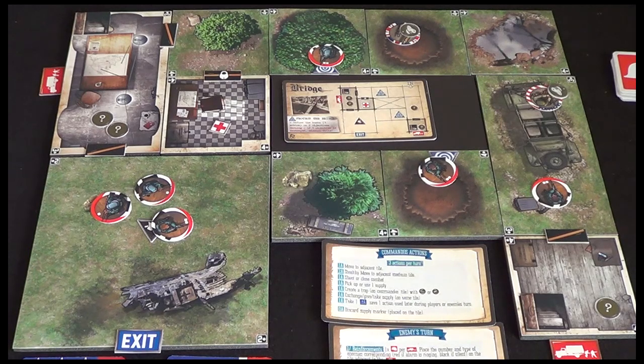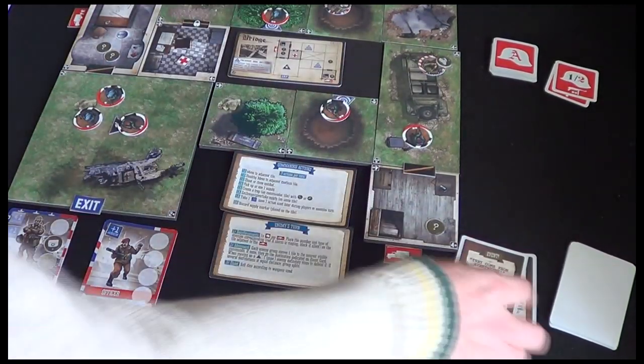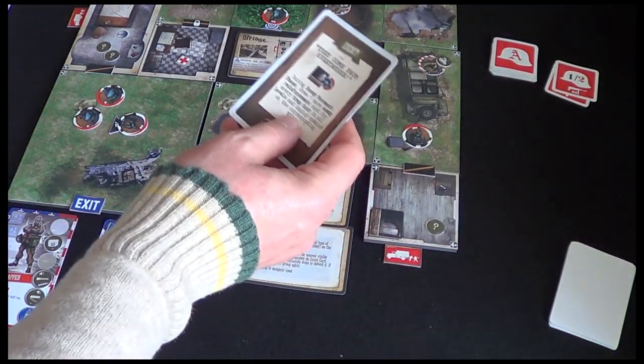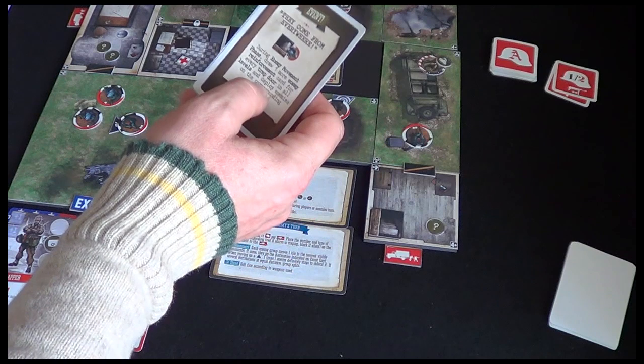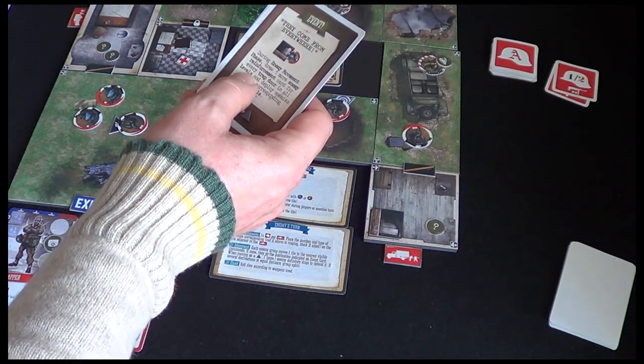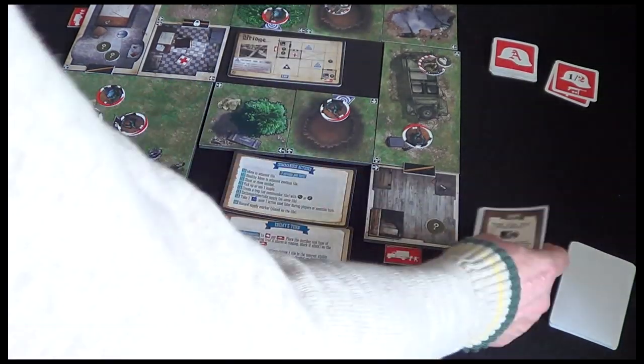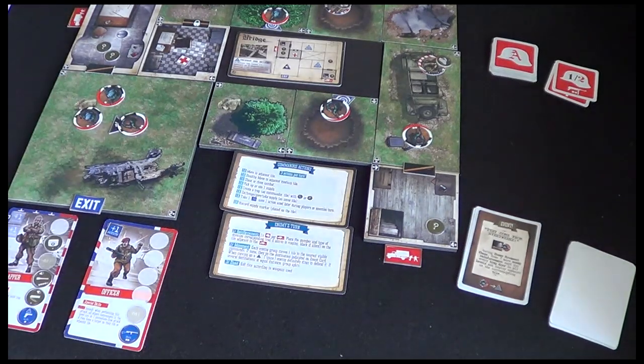So look out for that. We've got to stay hidden, but of course we've got these guards guarding the objective up here and here. Back to the commandos - we draw another event card, and you can see that the turn play is quite quick. This one says 'They come from everywhere' - during the enemy movement phase, draw one more enemy reinforcement card for every trapdoor in all levels and deploy enemies on the corresponding tile. So we're going to have some enemies spawning at these trapdoors.